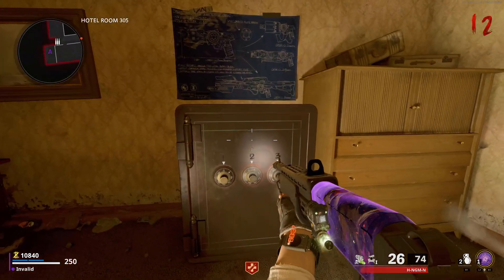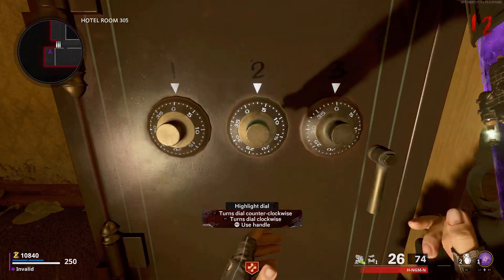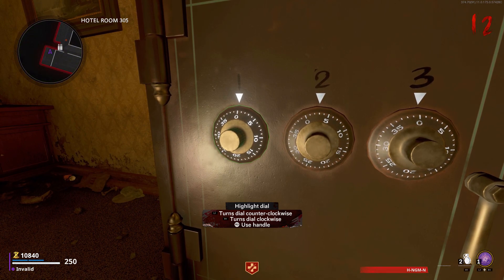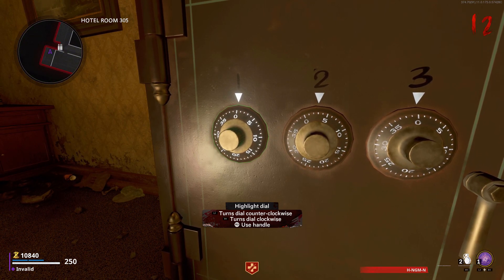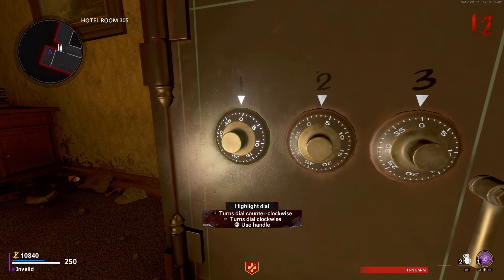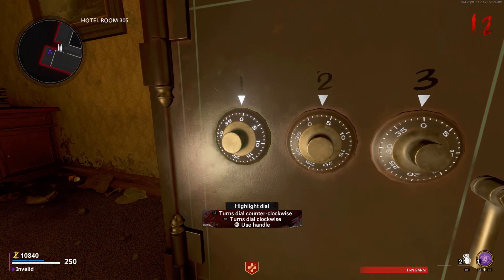Now with all these written down, head on over to the secret hotel room where you got Klaus's hands and input the hidden codes into the safe. For the room labeled 1, use the left dial; the room labeled 2, use the middle dial; and the room labeled 3, use the right dial. The only numbers you're inputting into these dials are the hidden ones that you revealed with the blacklight.